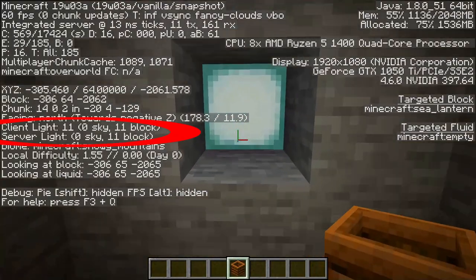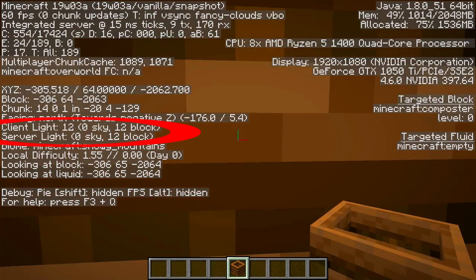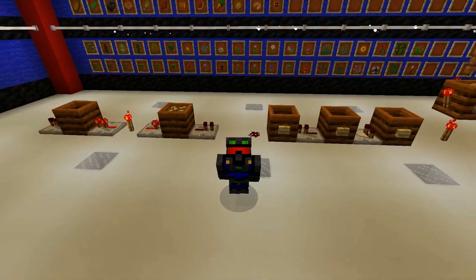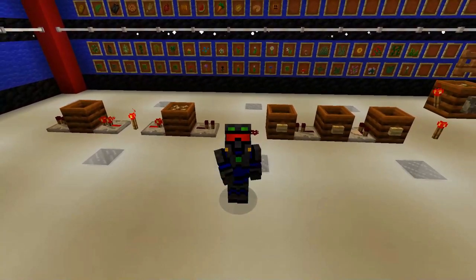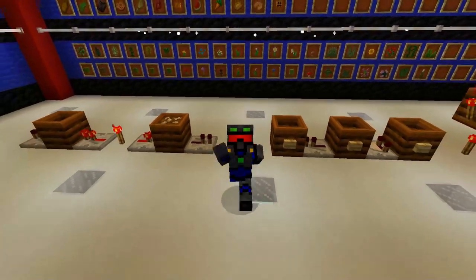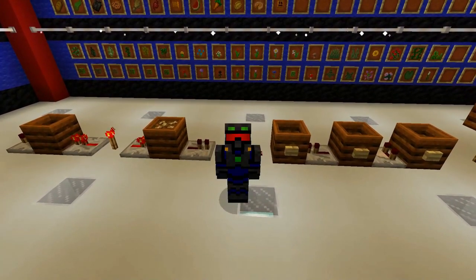Some of you may be wondering: does the composter block light? Here's the answer — no, it is completely transparent. So there you have it, ladies and gentlemen, everything we need to know about the composter. Hope you enjoyed the video. If you did, make sure to hit that like button, don't forget to subscribe, and click that notification bell so YouTube lets you know when the next video comes out. I am Sweeney Dunstan, and I am out of here.